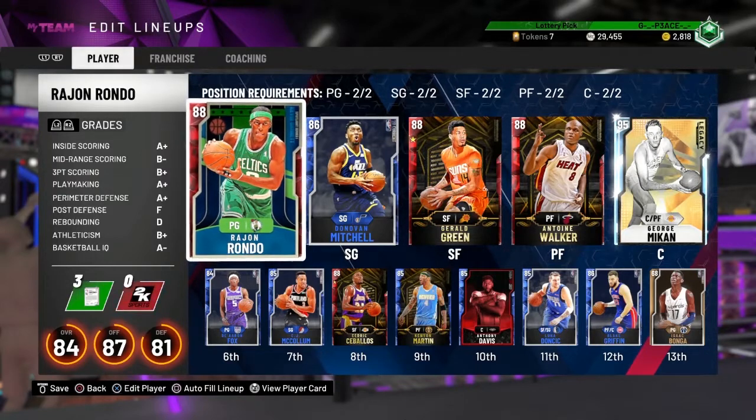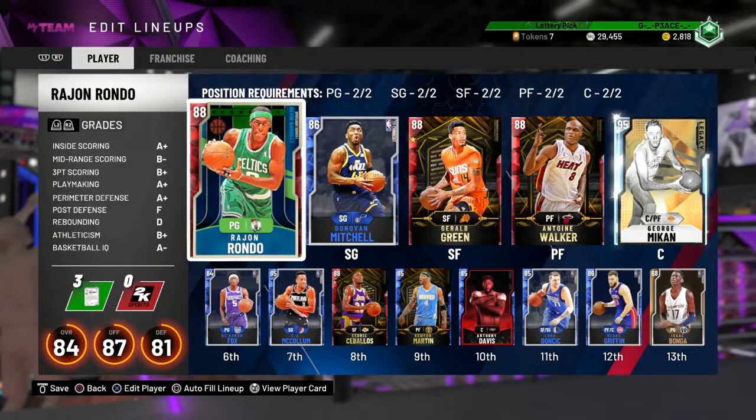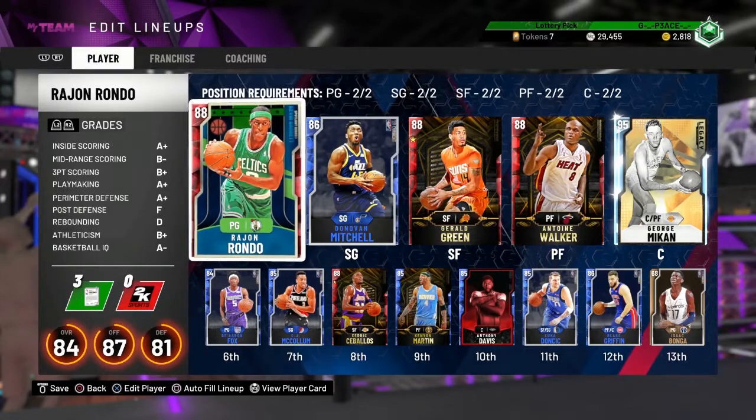Another thing — I didn't realize until later looking at the draft — the draft only gave us 12 players. I don't know how I missed it or why it does that. We threw in Isaac Bonga. He's the god. Any loyal subscribers remember Isaac Bonga last year — the meme, the pink diamond. If they want to bring another one out this year, I'd love that. Let's go ahead and jump into this game.